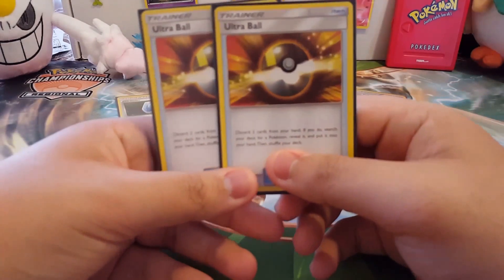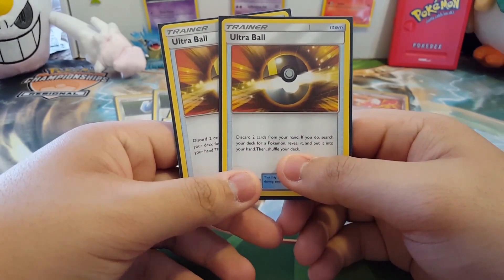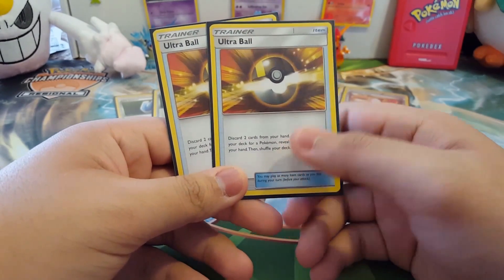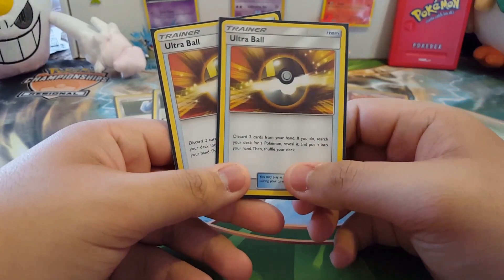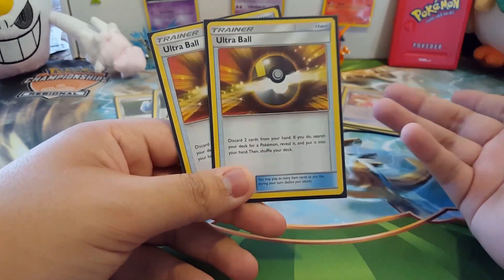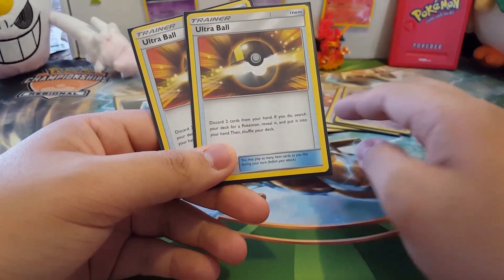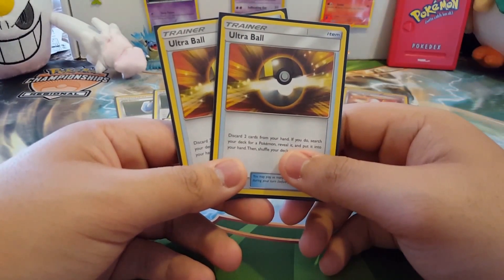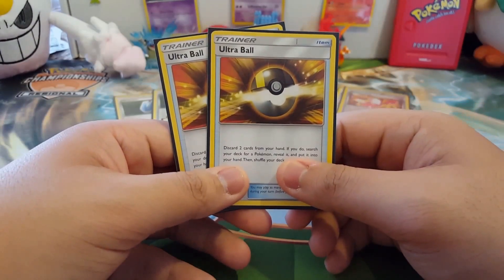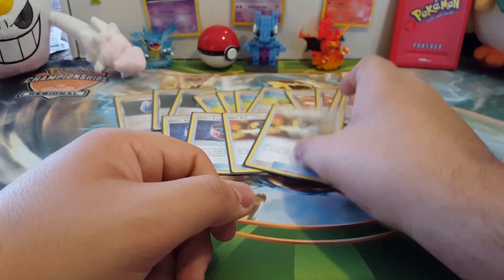Running two Ultra Balls because you might want to search for a Lycanroc or discard some stuff from your hand, lighten up your deck, get all your basics out, and then get what you really need like energy cards, items, or supporter cards.